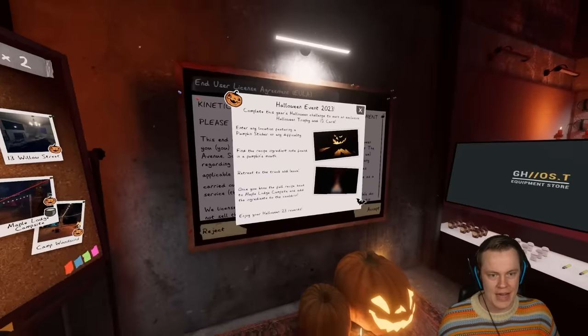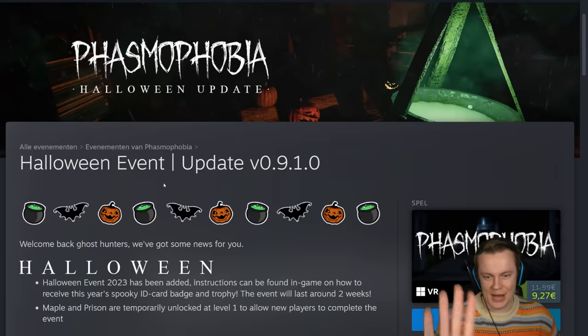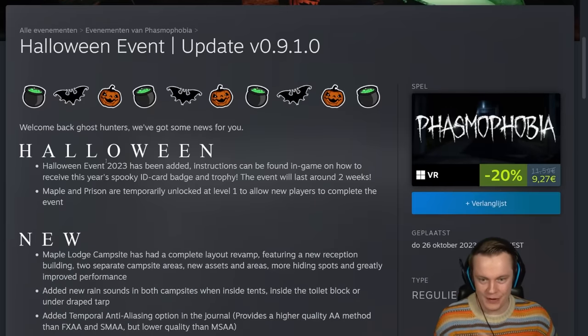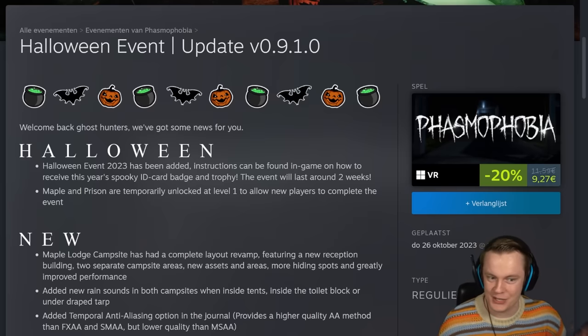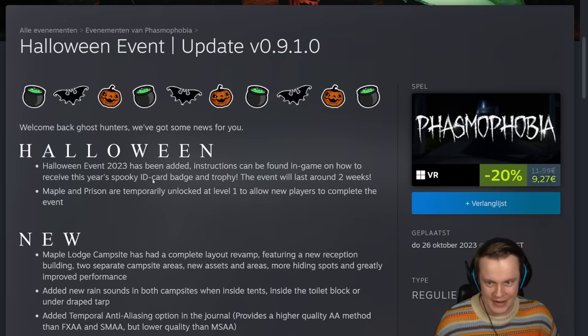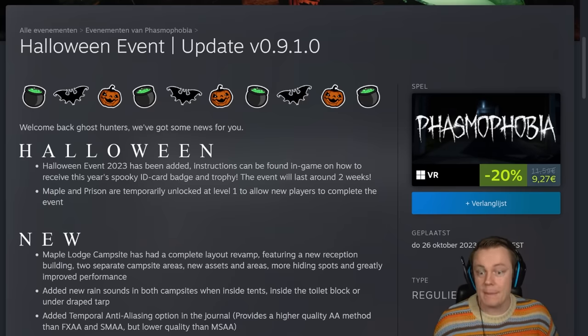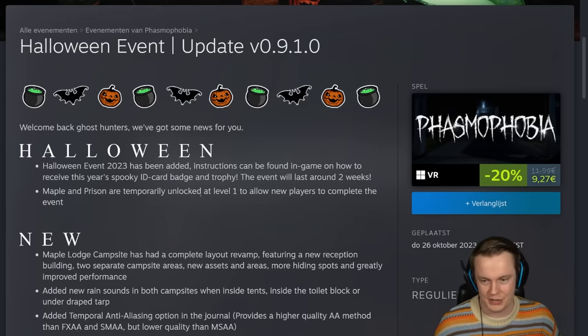I'm also going to quickly go over the actual patch notes. Halloween event update 9.1: Halloween Event 2023 has been added. Instructions can be found in the game, as we just read, to receive this year's spooky ID card badge and trophy. Very exciting. The event will last around two weeks — so very important, two weeks. And Maple and Prison are temporarily unlocked at level one to allow new players to complete the event as well.